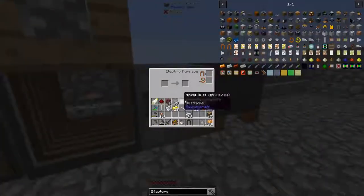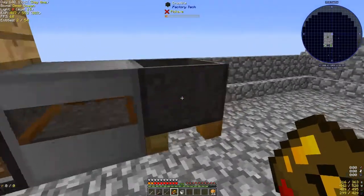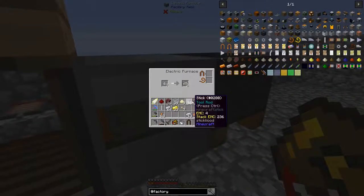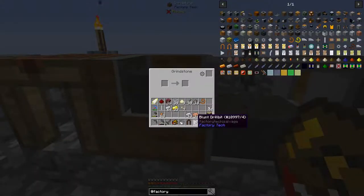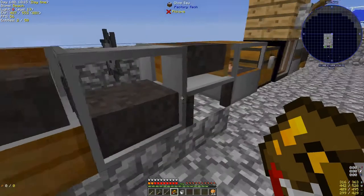Invar in the heater, and now we need to make more copper. How's that coming? Oh, looks like we dulled our drill bit - let's sharpen it back up.